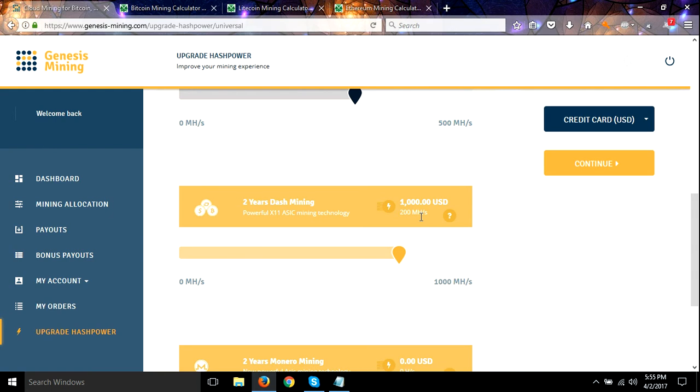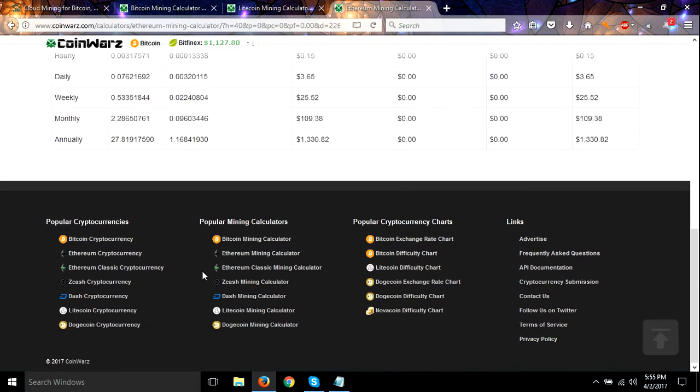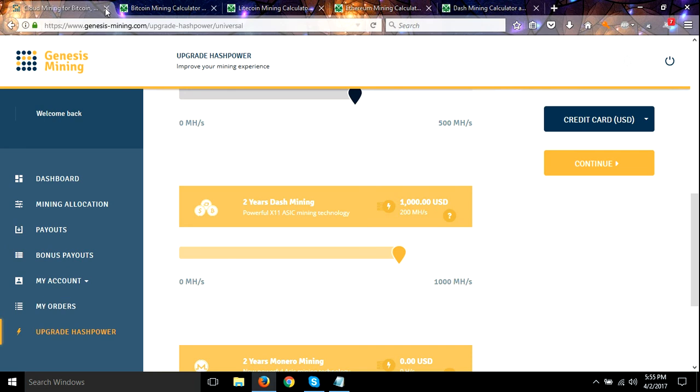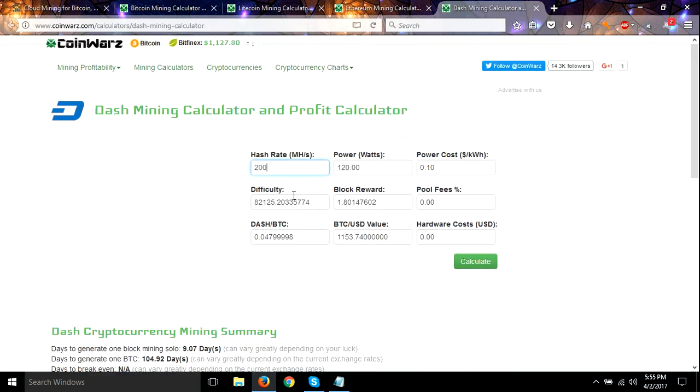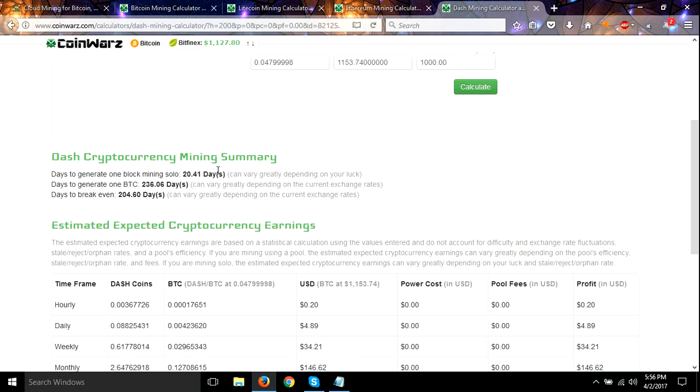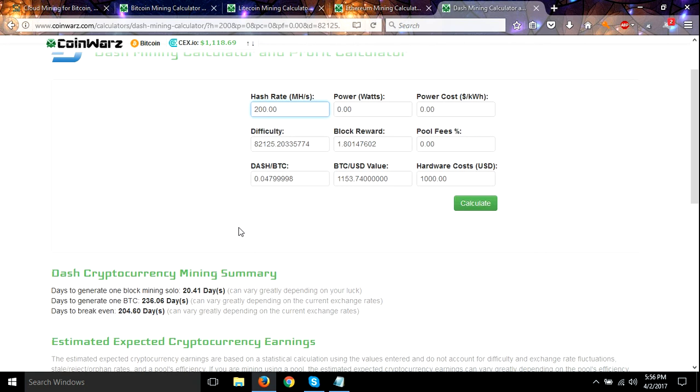Next up, Dash — everybody's favorite. One thousand dollars even for 200 mega hash. Let's check it out. 200 mega hash — double-checking that. We don't pay electricity so that's zero, no power costs, no pool fees. We're putting in one thousand dollars for our contract and let's calculate it out at the current market value.